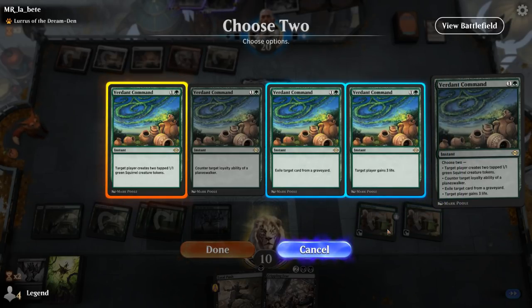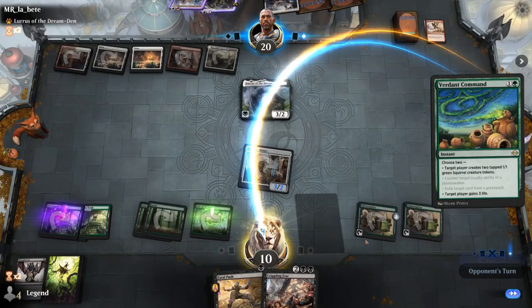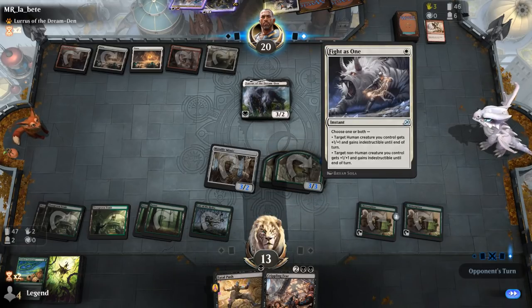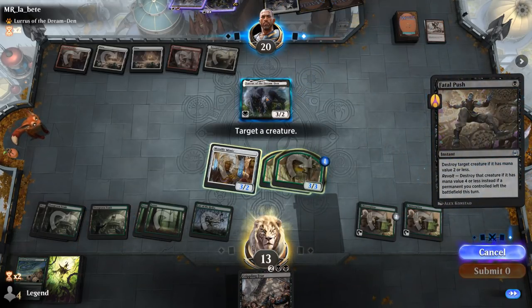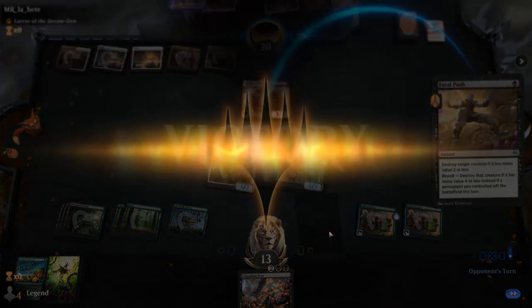We can also exile one of the opponent's cards from their graveyard, although gaining life might be more relevant since we're going to deal with Lurrus here anyway. I can even Fatal Push with Revolt on Lurrus to force the Defiant Strike — in case they have any other ways of saving Lurrus — and our opponent just concedes to the Fatal Push.